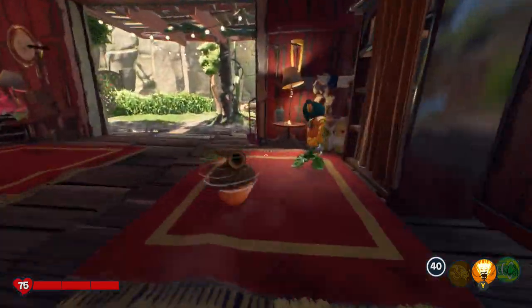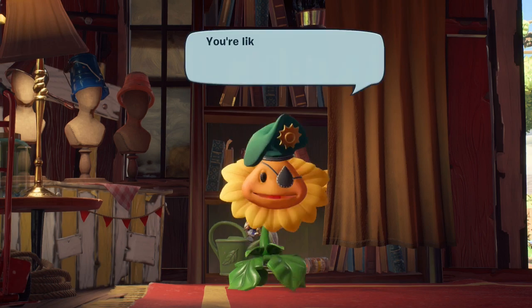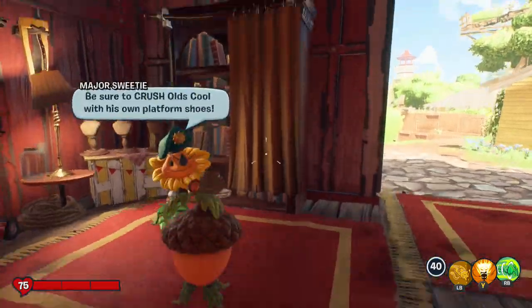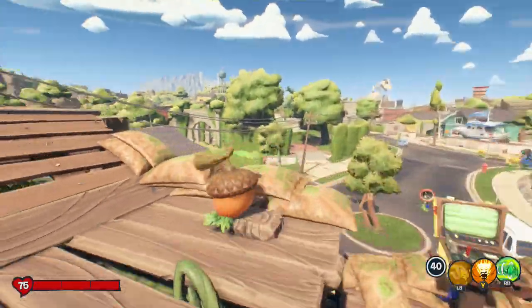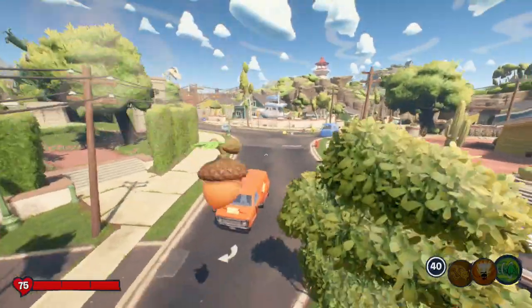If we go in here you can see that Major Sweetie is basically not saying anything if you just skip through the dialogue — like I did the first time — just keep pressing A. But here's the thing: you don't want to do that, because then you won't know that you need to do the side quests in order to actually get the swag.